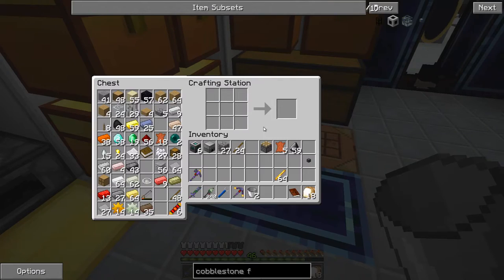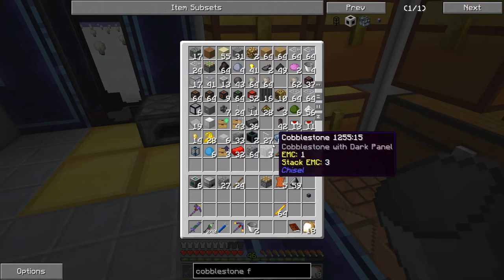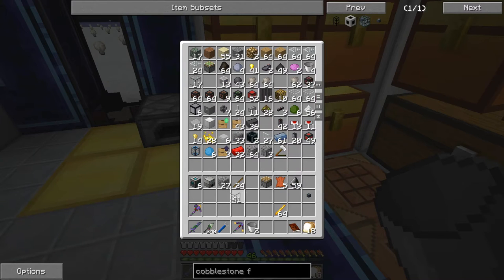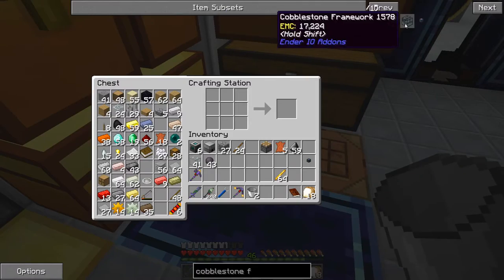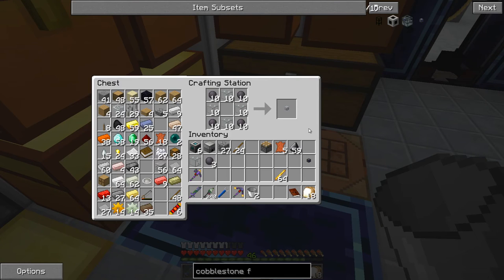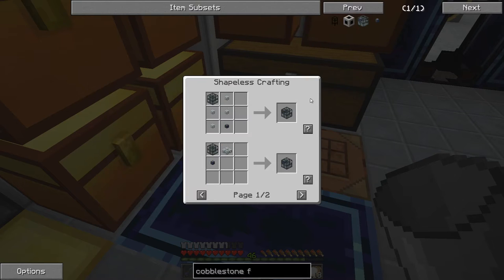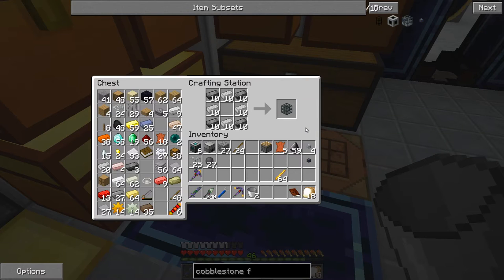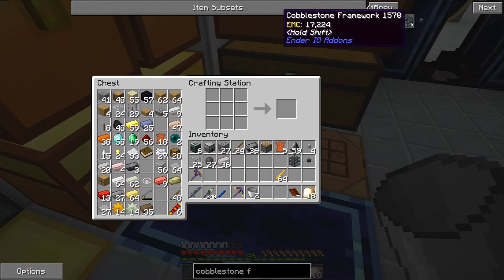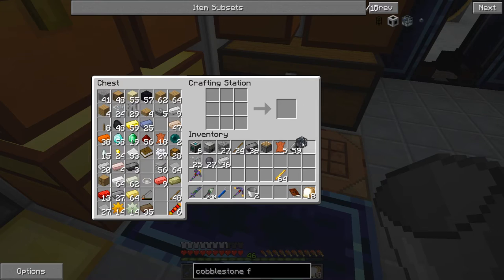I need quite clear glass and silicone — I think I've got some. Yes, I do. I need four of these, and one of this. That should be everything — yes it is.